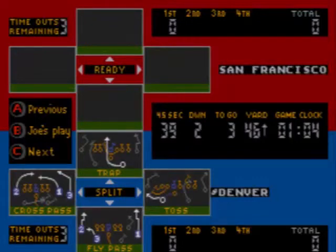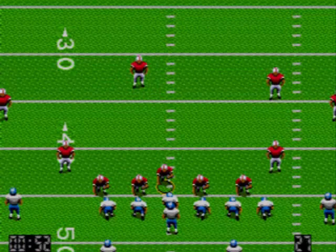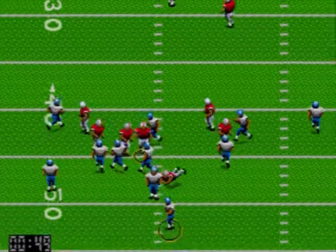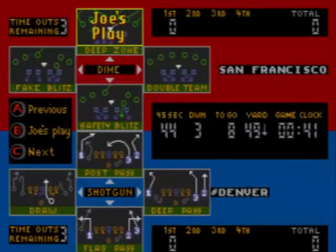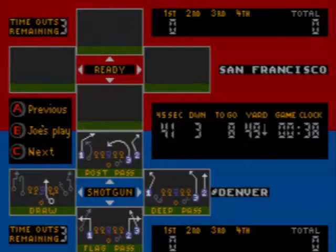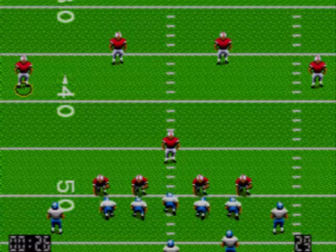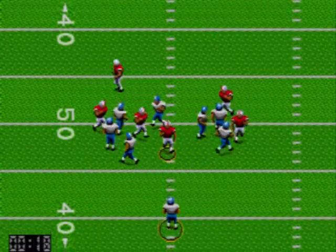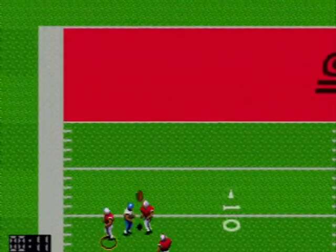Para hacer eso normalmente tenemos la figura del quarterback, que es a fin de cuentas lo que tenemos aquí con Joe Montana, que es el que hace el típico pase hacia atrás, el quarterback retrocede e intenta realizar un pase hacia adelante para que sea recepcionado por uno de los jugadores más adelante y conseguir avanzar más yardas que intentando correr él mismo u otro jugador. El balón no puede tocar el suelo y el único pase hacia adelante que se permite es el del quarterback.